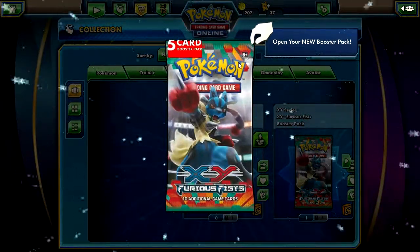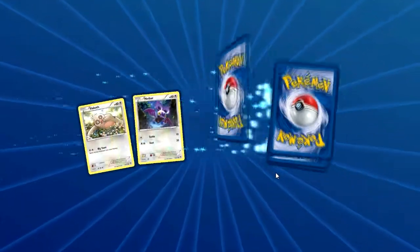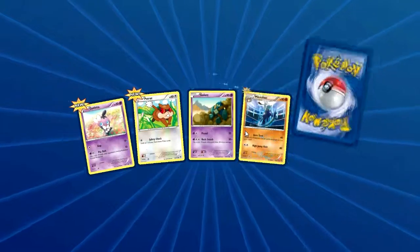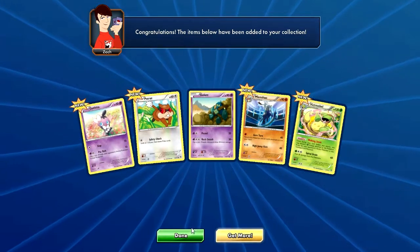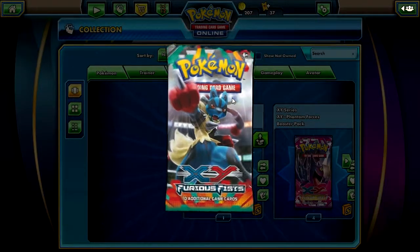We got two five-card packs of Furious Fists. Hypno, Victory Bell. These are regular Furious Fists.